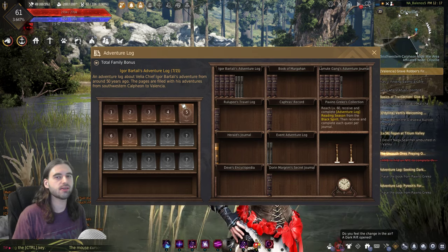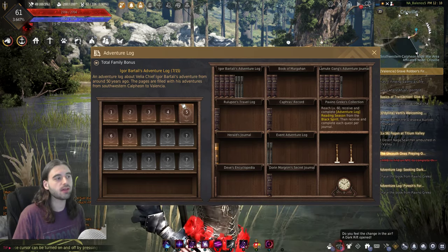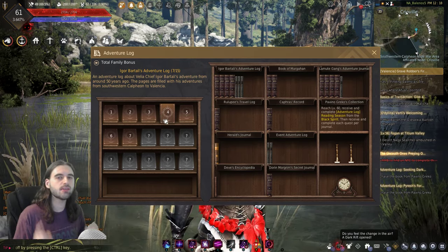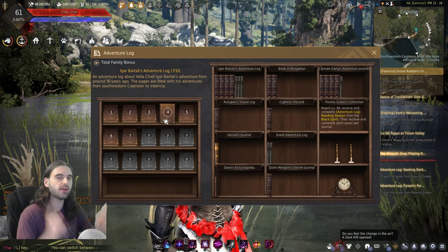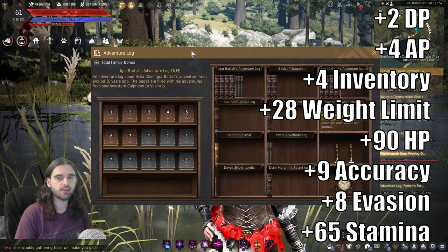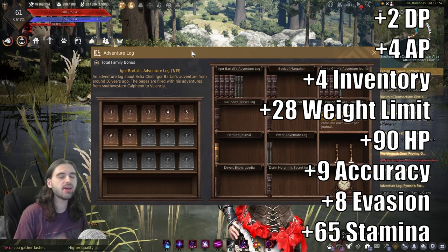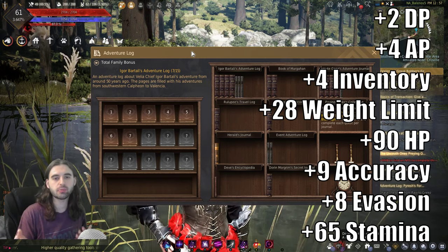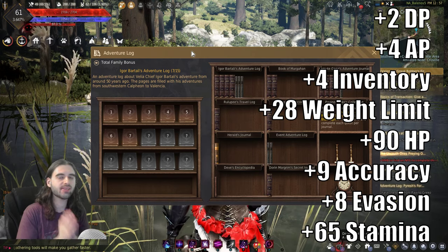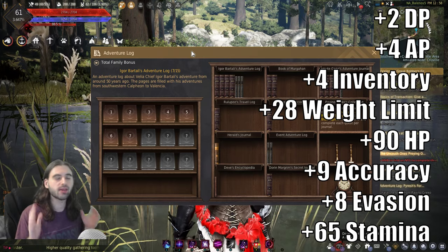Now that we know how to start the Adventure Log series, the next logical question is: is it worth doing these? They look like a lot of work, and the answer is a resounding yes. The stats you get for completing this Adventure Log series are flashing up on your screen right now. Your big highlight takeaways are going to be two additional defense points, four additional attack power points — and that is sheet AP that gets added to your total and helps you hit those break points — four total increased inventory slots, and a 28 weight limit increase, amongst some other stats.